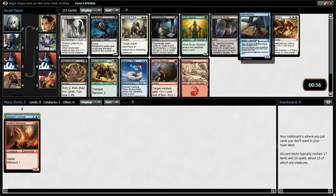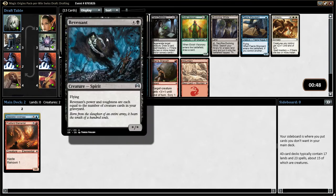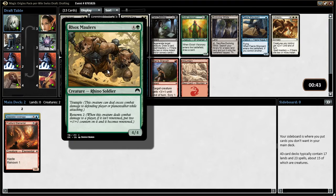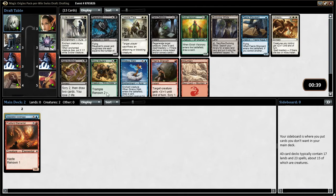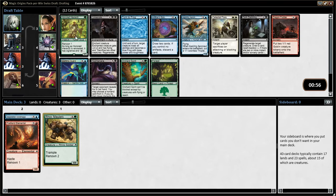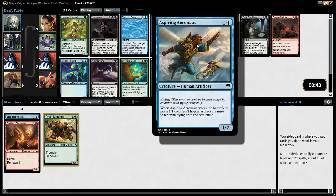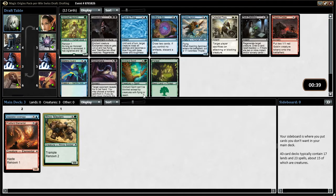We have Stratus Walk, Faerie Miscreant which is not brilliant, Murder Investigation, Revenant's okay, and Rox Maulers - a 4/4 for five with trample and renowned, I quite like that card. I've only done two or three of these Magic Origins drafts so I have to see how we go. I'm going to take the Rox Maulers - not really decided the color I want to go into yet. Orchard Spirit is a good card - can't be blocked except by creatures with flying, I do like that. I think I'm going to take the Orchard Spirit.